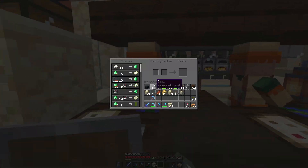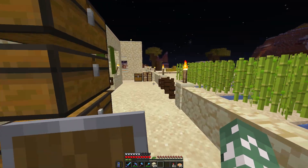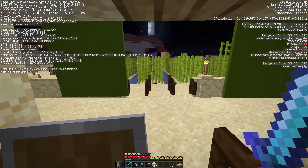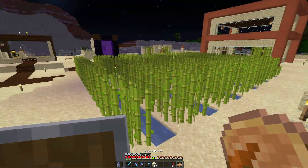Here's the trading hall going — pretty good. We have a ton of glass and I can repair my tools pretty easily. I'm already getting tons of emeralds. It's also day 190, so close to 200. I'm going to release a world download on day 200.